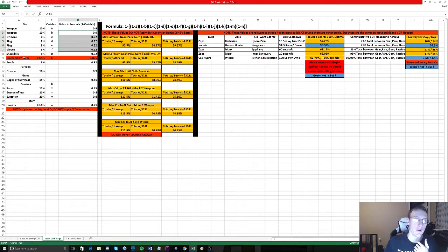Note that if you're running a Leoric's Crown in your build, you do not apply the standard helm value H — you take that out and apply the N value instead. The reason is that Leoric's doubles the effect of the diamond, which is 12.5%, before it calculates into the formula. If you take 0.875 and multiply it by 0.875 again you will not get 0.75 — it'll be a different value — so you need to input the correct value to get your true CDR.